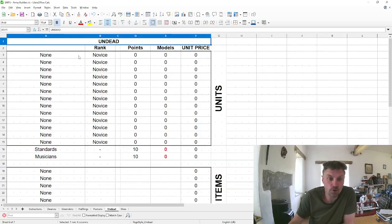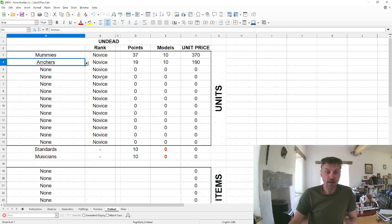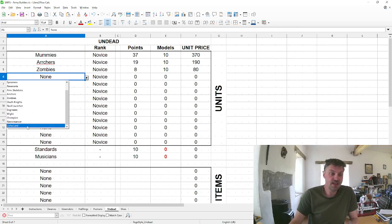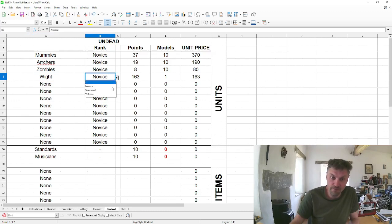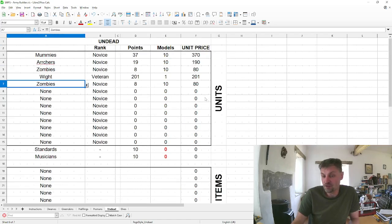We can use this to build different forces and prep for individual battles. It's easy to save different copies of the spreadsheet. For example, the white mounted on a pteranodon is very expensive but very good — 841 points for novice mummies, novice skeleton archers, novice zombies, and a veteran white gets us near the maximum. Adding another unit of zombies brings it to 921; then add a magic item, standard, or musician and you're set. This tool just helps you build your force. I'll be putting out a couple more videos before the Kickstarter ends.